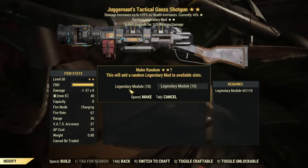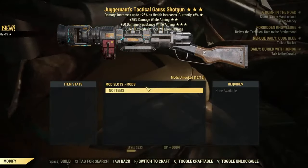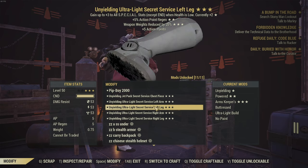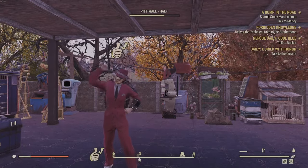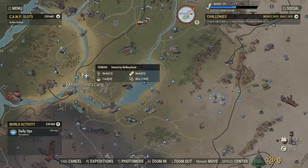If you did have a one-star piece of Secret Service or something, you can go and individually add on the new stars and it's not going to change the stars that are currently on it. You can see here how quickly I was able to get a complete full unyielding AP weapon weight Secret Service set, all just from crafting.